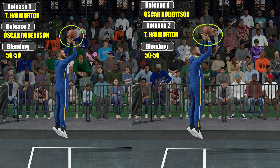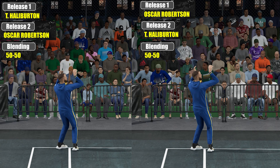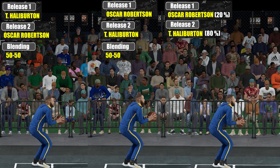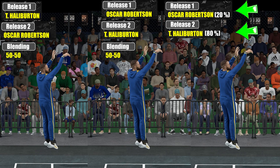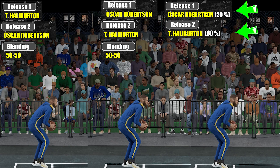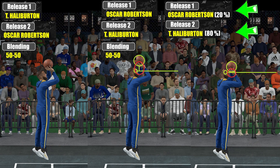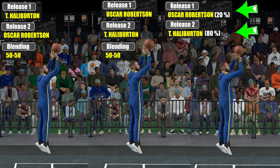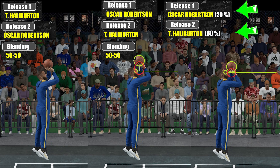So now you might say, maybe all these blending settings won't reflect on blacktop. It actually does, and here you can see that if I change the blending, you can really spot the difference. In this jumpshot, Halliburton has more percentage, and since Halliburton is really a low release, it makes the jumpshot lower than the 50-50 blend. So basically, Release 1 and 2 will mix all together equally — it's not like Release 1 takes care of one part of the animation and Release 2 takes care of the rest. It's not like that.